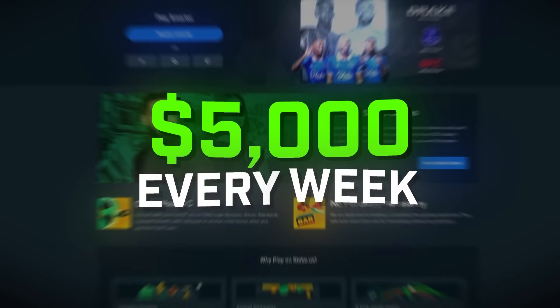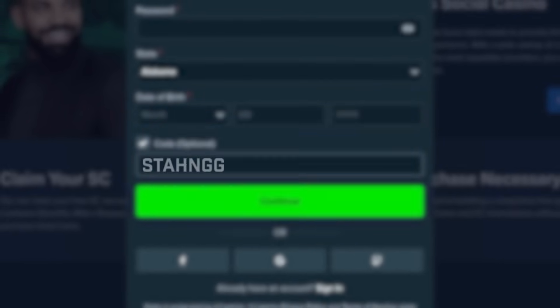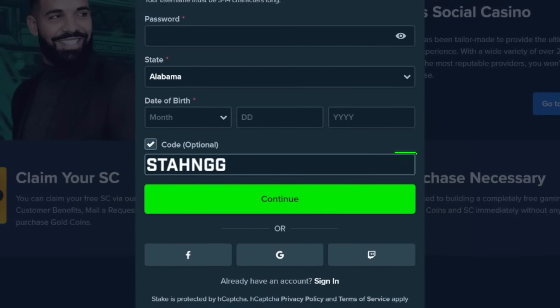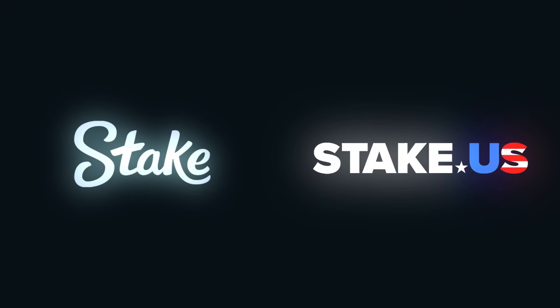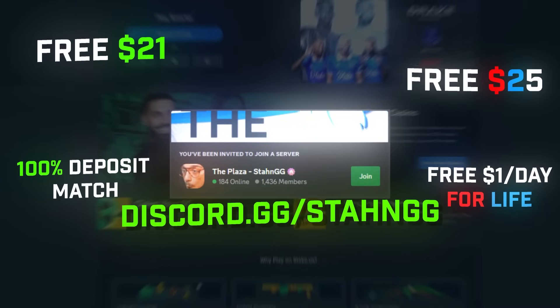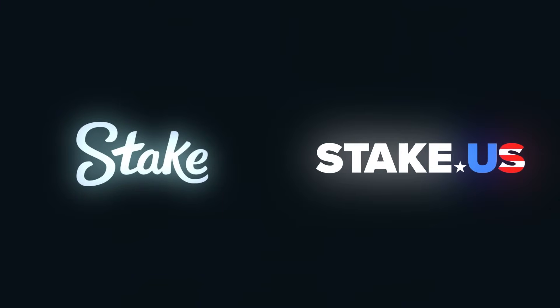Just in case you missed it — I'm giving away five thousand dollars every week to players on Stake and Stake US using code STANGG. Go to Stake or Stake US, click Register, where it says 'code optional' type in STANGG. Play as usual and you'll get rewarded based on your gameplay. Join my Discord to follow the leaderboards and see all the welcome offers.